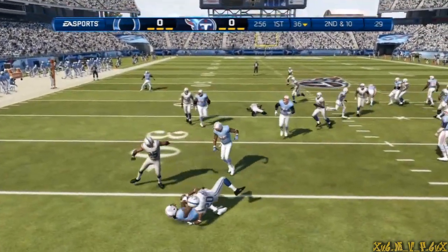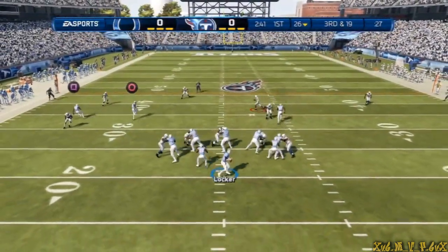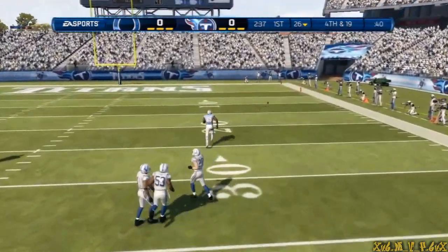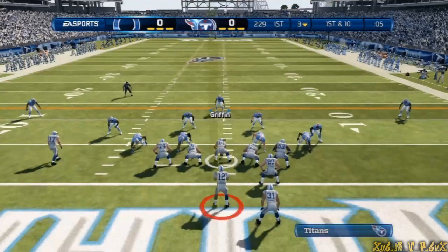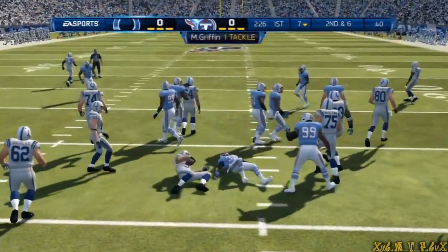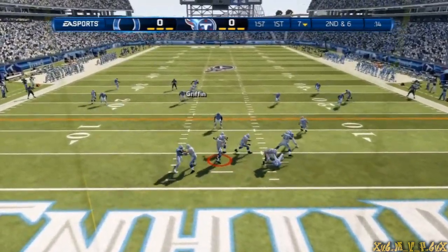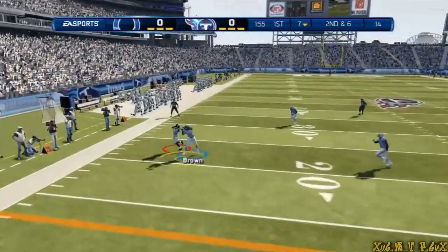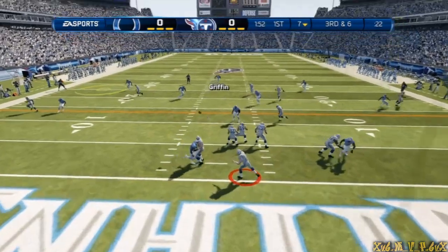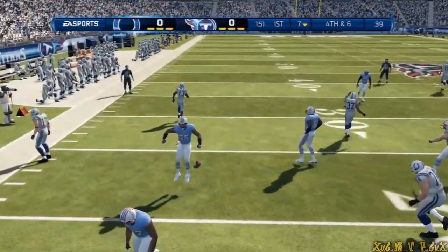Second down and ten. In situations like this, Jake Locker uses a five-step drop. He looks down the field, no room to complete it. From the shotgun, he looks to his left — the pass is knocked down. He fires it out to the left and that pass is incomplete.